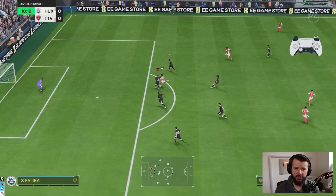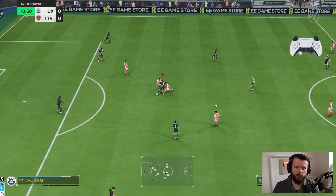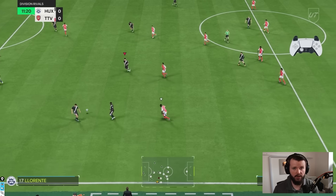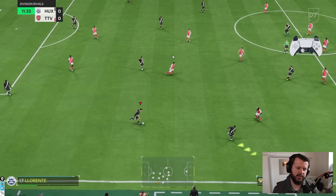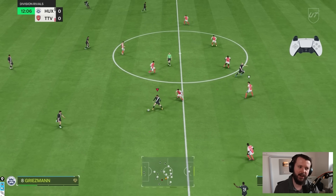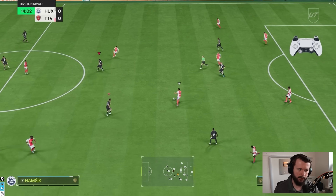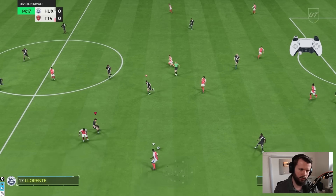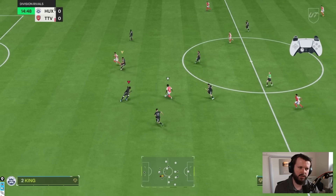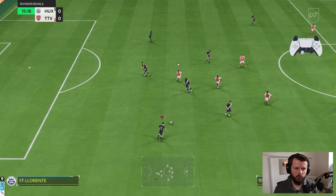Recently something I've been working very hard on in FC25 is trying to find my way out of the press with dribbling. I find left stick dribbling to be somewhat quite difficult on FC25 — I'm sure many of you feel the same. I was analyzing, trying to break things down, going: how can I find my way out of the press, how can I create chances, how can I build up in attack by left stick dribbling? I found one thing that really really helped me, and that is agile dribbling.